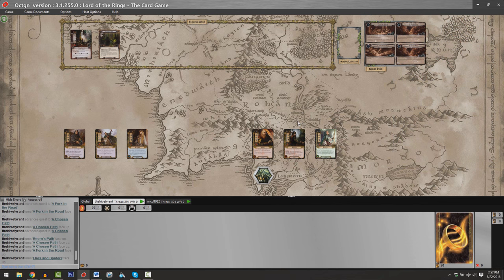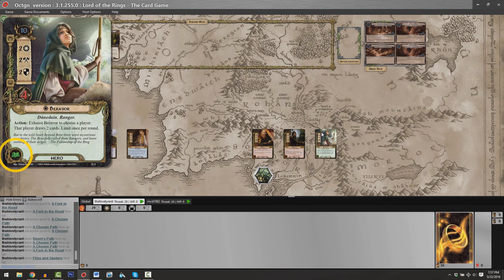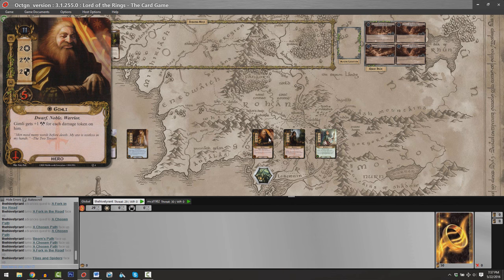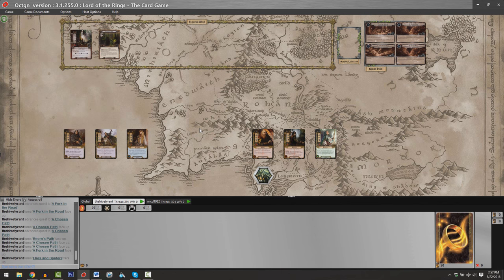I also have a Spirit hero, and Spirit has an emphasis not on combat but on something called questing. Questing isn't quite as flashy or provocative, but it's essentially the way that players actually beat a given quest. Matthew also has heroes from two spheres. One of his heroes is from the Lore sphere, which excels at three things: card draw, healing, and encounter deck manipulation. His remaining two heroes come from the Tactics sphere — all about combat, whether it's defending enemies or killing enemies.